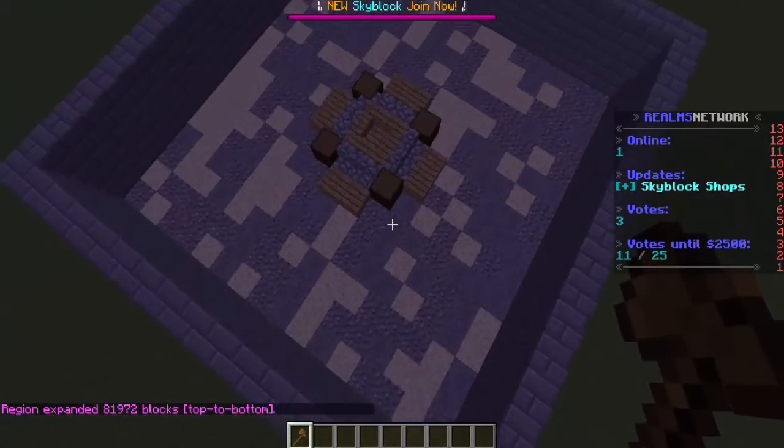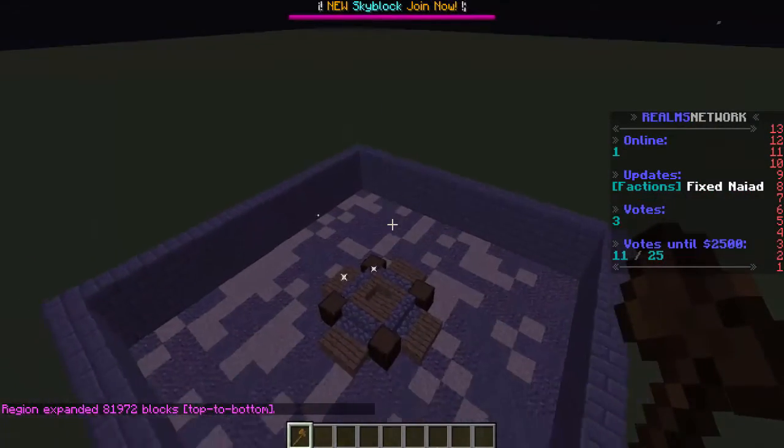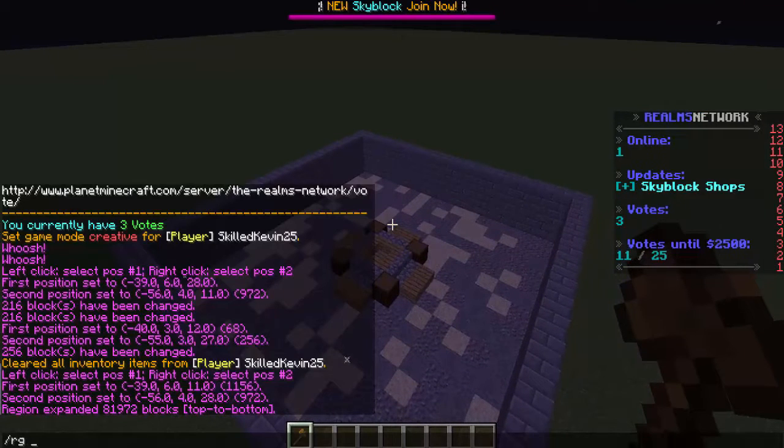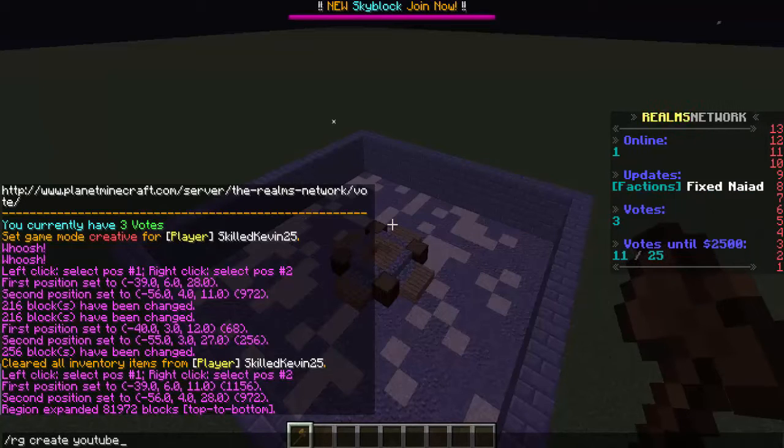Once that's done, it will select everything from bedrock to the sky, and now it's time to create your region. The command to create a region is /rg define and then your region name. In this example, we're going to use a region called 'YouTube' because this is going on YouTube. So now the region has been created.